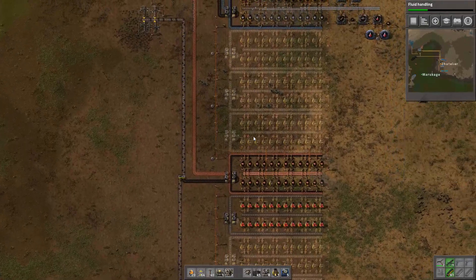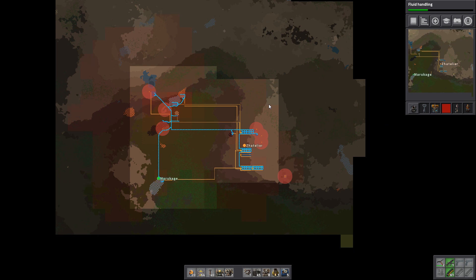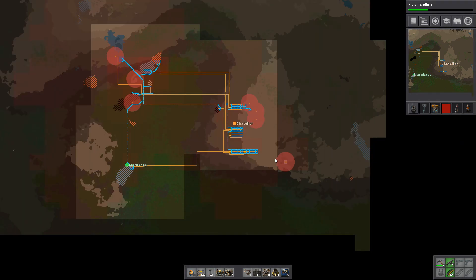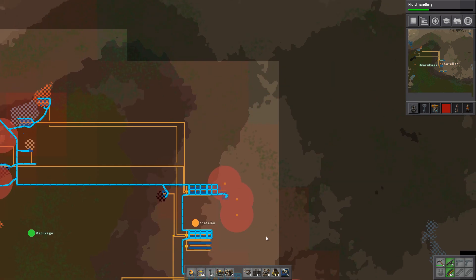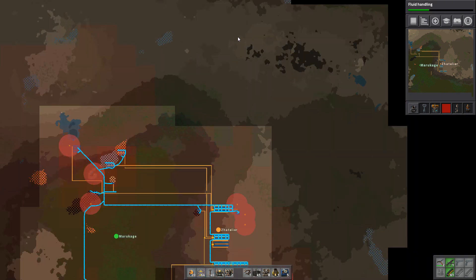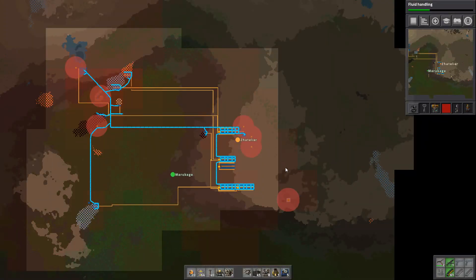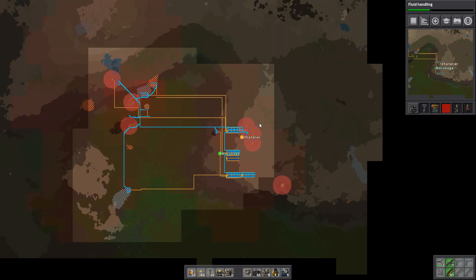Think about the main bus. Wow, that's some pollution we have over here. I was actually thinking we start the main bus east from the smelter, going south to north, because there's a lot of room there. I like that.